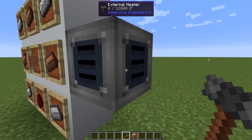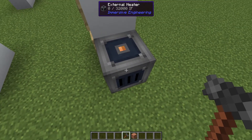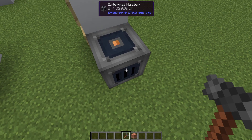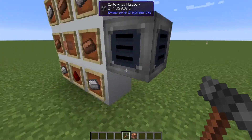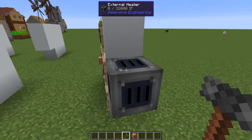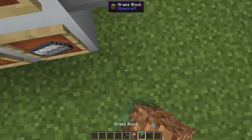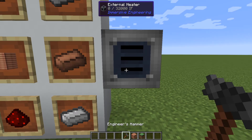If you didn't place it exactly where you want it, you can select a side and right-click it with the engineer's hammer to rotate it. So the power input can be moved to any side. You can rotate this block just like many others with the engineer's hammer — this is just the first one we have encountered.